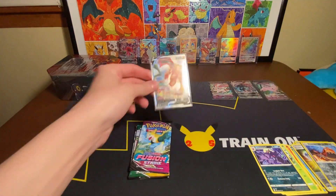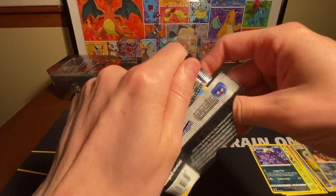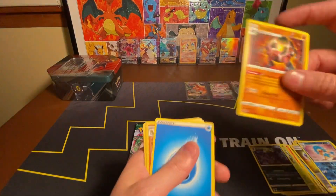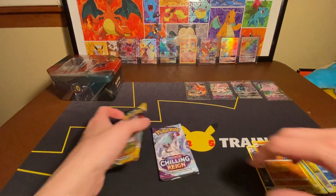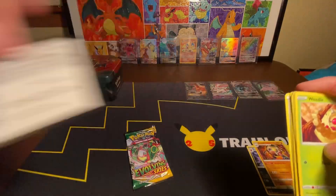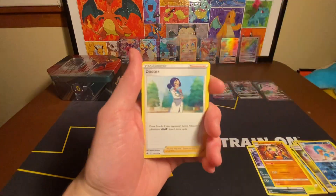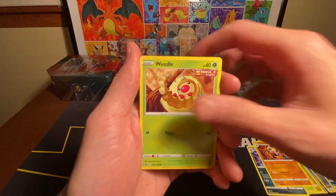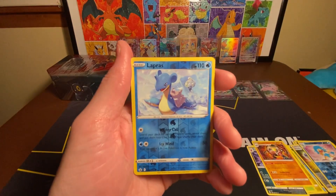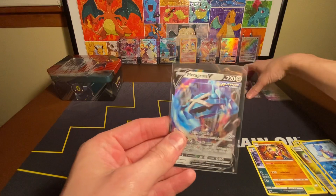Not gonna get better than that. Wow, I was not expecting that at all. Here's the Fusion Strike code card. Got a Simipour and a Golem Non-Holo. Well, the only pack that has a chance to beat that will be the Evolving Skies if we can get one of the Evolution Alternate Arts. Got a Weedle, Braviary, Snover, a Lapras Reverse, and a Metagross V — I guess that just goes straight to the V-Max.